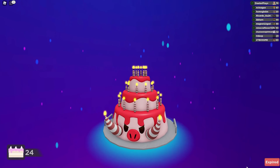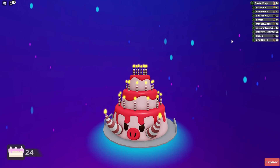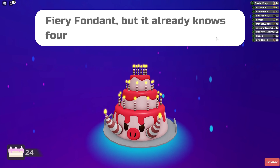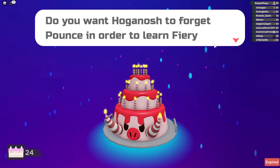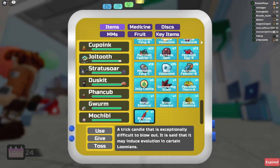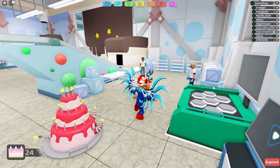When getting points for the cakes, if people are working together and completing cakes, everybody gets a point for their station for every cake that goes through, plus a bonus of five points once a cake is fully completed. Right here you can see the Cup Oink turns into a Hoganosh. It learns Fiery Fondant — you coat yourself with a layer of fondant, recklessly hitting the opponent, which also boosts your melee defense but damages yourself a little. It's got 90 strike, and since it raises your defense too, this one looks like it'll be both a melee hitter and a bit of a tank.